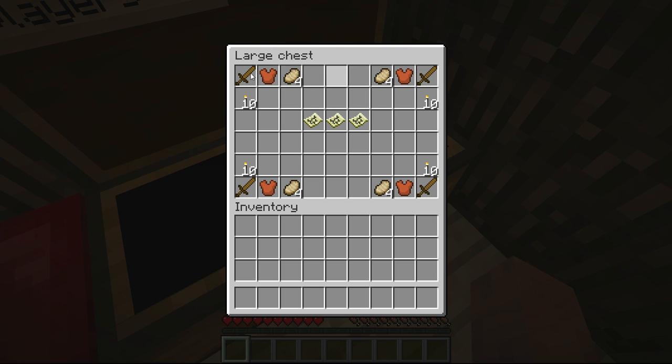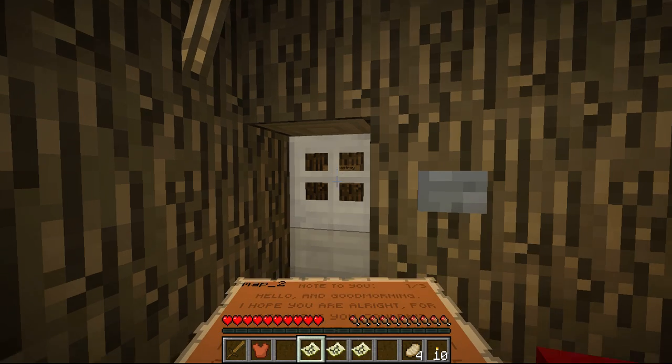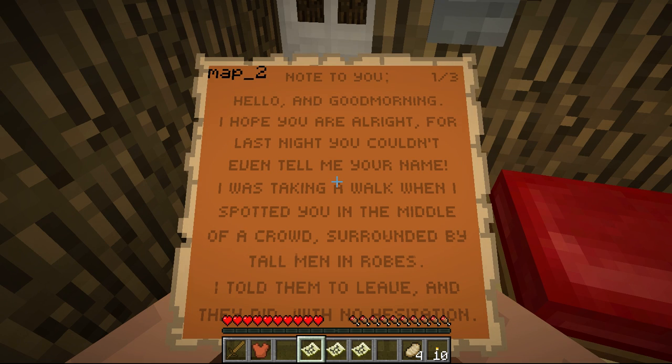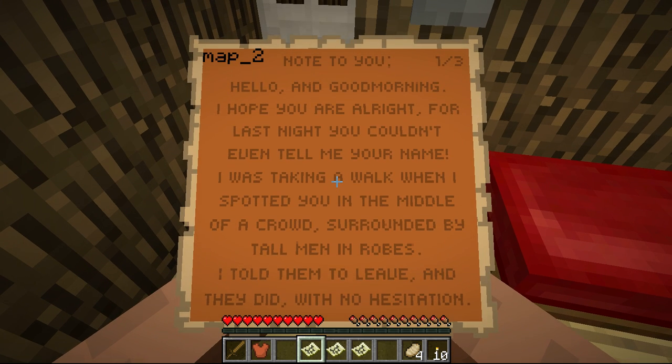You open this chest and there are a couple sets of equipment: a wooden sword, leather tunic, some cooked pork chops, ten torches, and three maps. Something that is touted on the forum thread about this adventure map is that the maps are the notes — you don't have to exit the Minecraft window to read notes.